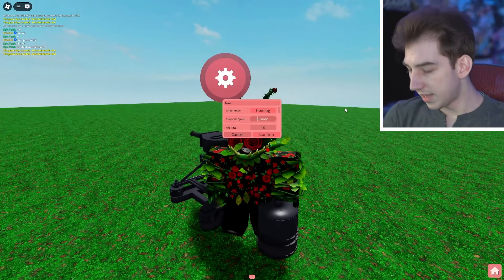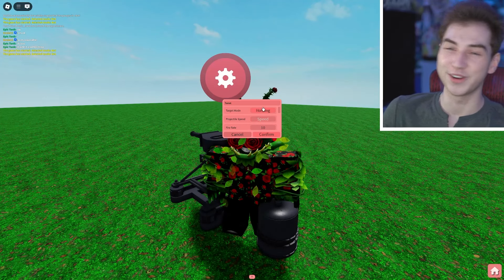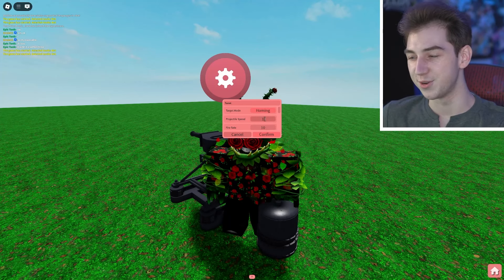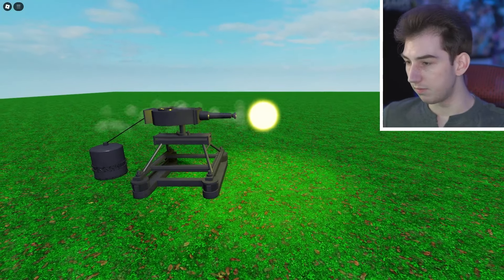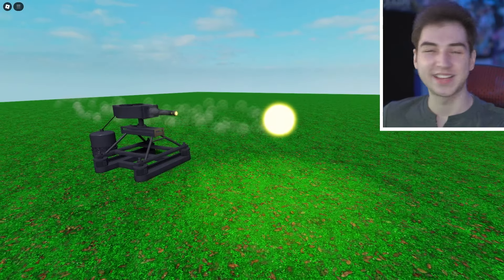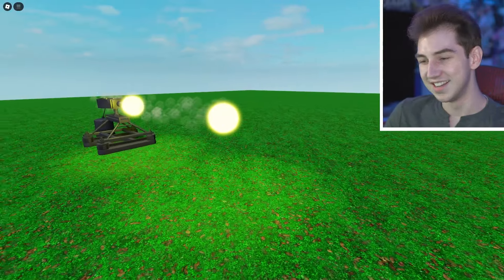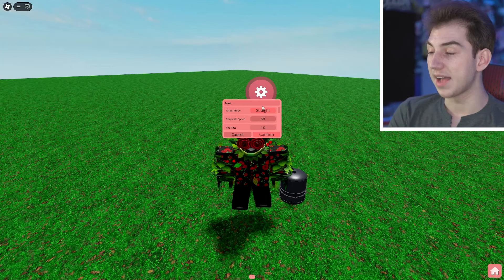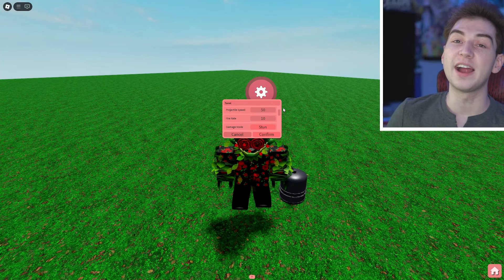The turret can't take decimal numbers for projectile speed, so the lowest you can set it to is one. On your mark, get set — wow, that is extremely slow. The video is not slowing down — it is literally just moving at this exact speed. The max number you can set projectile speed to is 50.